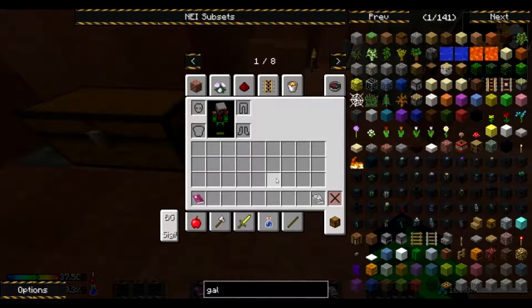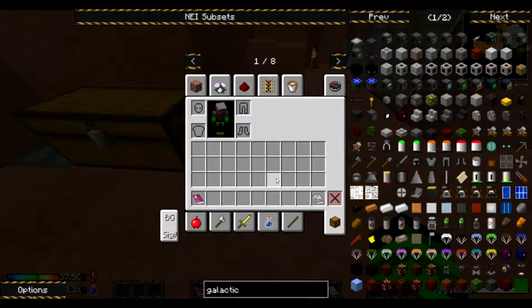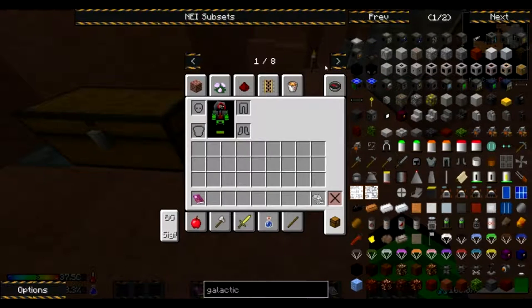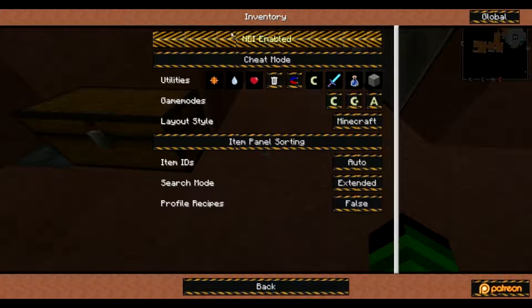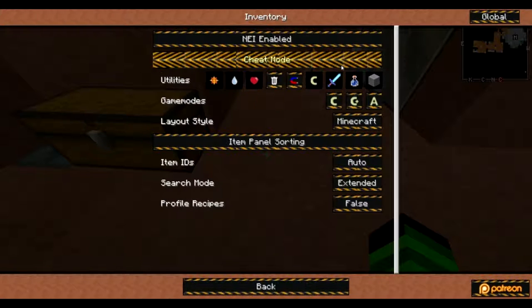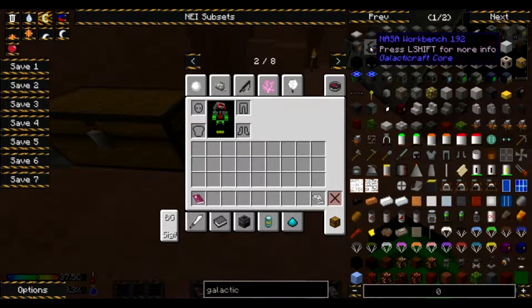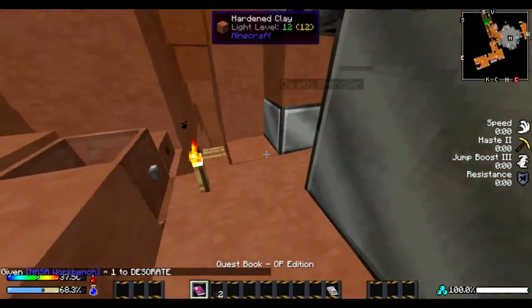If we look up GalactiCraft, we want to check out a NASA workbench. I guess we have to do it in here. This is the cheat mode — well, just messed up the video there, sorry about that. Why does it already say cheat mode? Take a NASA workbench — what is this thing? Whoa, that's how you make rockets!